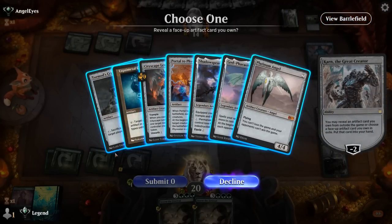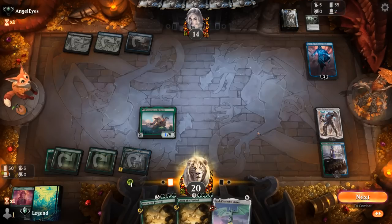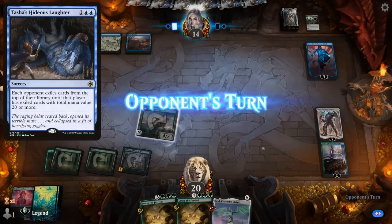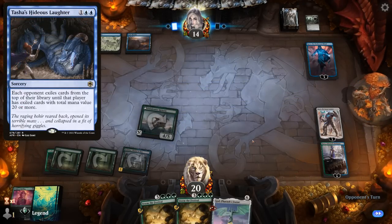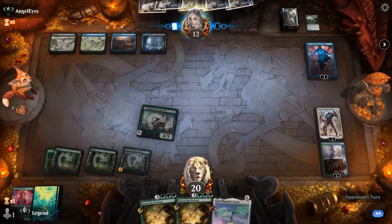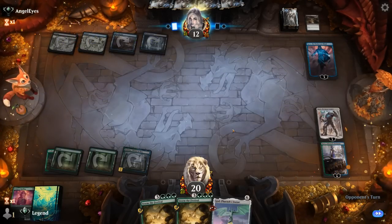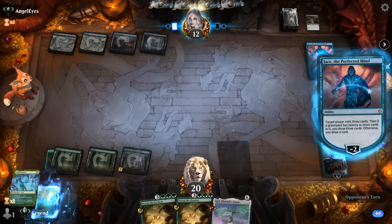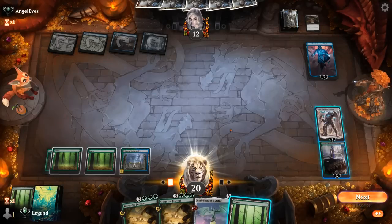Could go for Tormod's Crypt as something we can play right away to mess with the opponent's graveyard if they're playing some graveyard recursion. But Godfaroh's Statue is probably the card we want to resolve, making their spells more expensive. We could eventually look into Platinum Angel, but our opponent has answers for it. Hideous Laughter is not the best against us since we have expensive cards in our library. They will need a counterspell for Statue most likely.